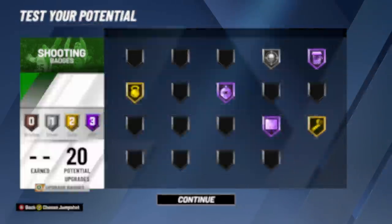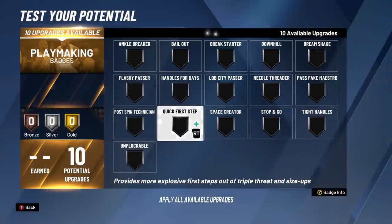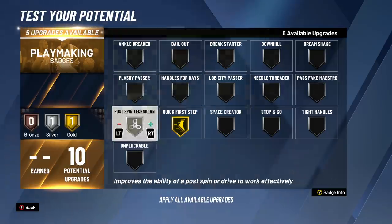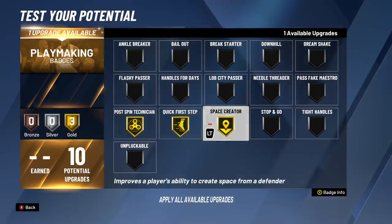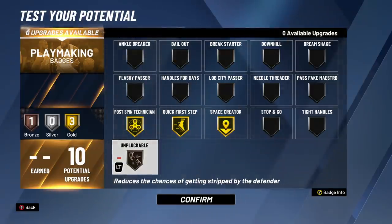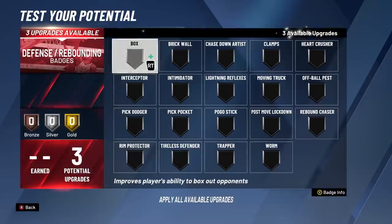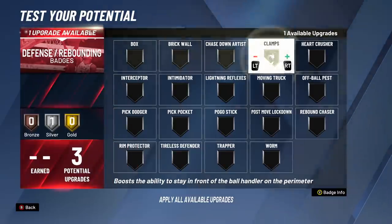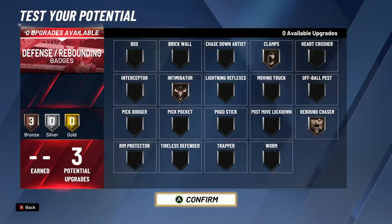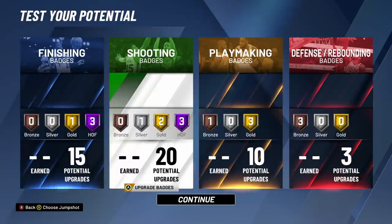On to the Playmaking Badges — you get 10, and these are very important to how this build performs. Quick First Step is a must. I would put it on Postman Technician, Space Creator, and then either Bailout Bronze or Unpluckable Bronze, depending on how much you think you're going to be dribbling the ball. Unpluckable is going to help, or if you shoot and realize it's contested and want to pass out, definitely throw on Bailout. Last but not least, the three defensive badges — I would go Bronze Clamps, Bronze Intimidator, Bronze Rebound Chaser. Some people might want to put it all on Clamps — again, cater it to your needs. For me, I would spread it out and get three Bronze Badges.